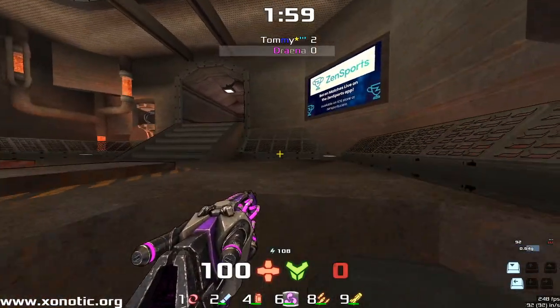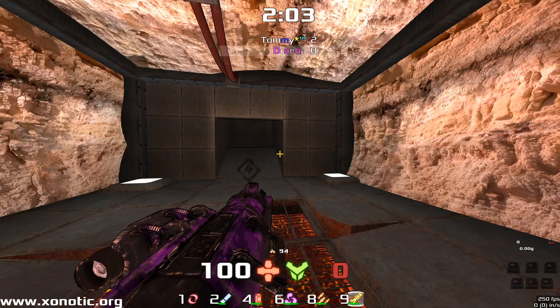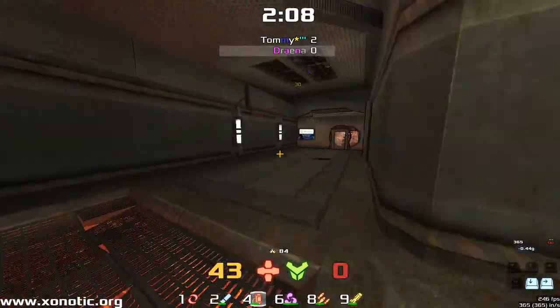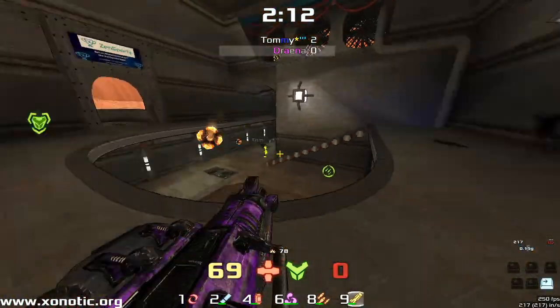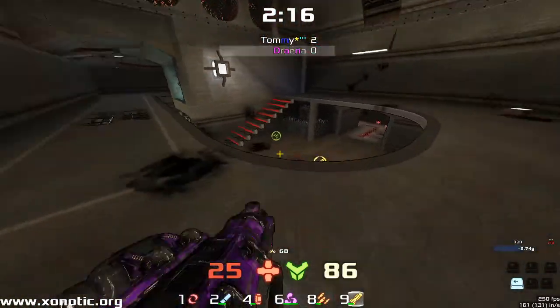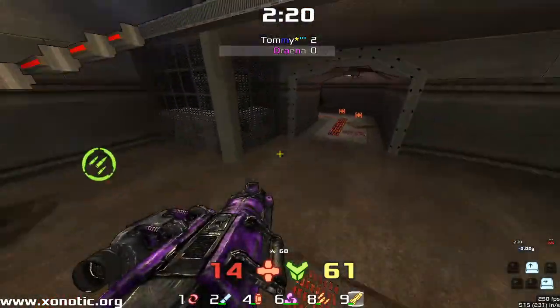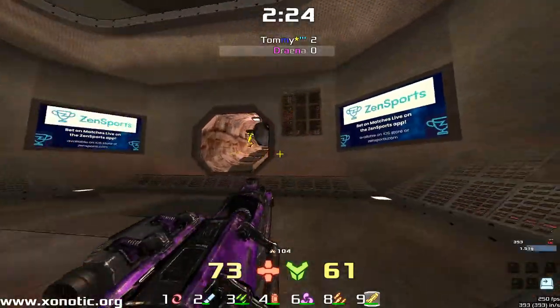Drainer's going to go for the Crylink again, interestingly. It's not a quick way to get around this map — it's a very small map so there's no quick way. Very clever from Drainer coming out at the top there, right as Tommy was on top of him. Clearly listening for that. Look at the damage through the floor from Tommy.